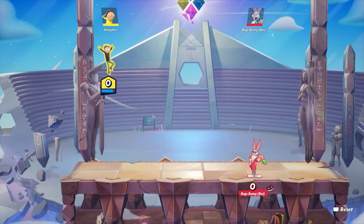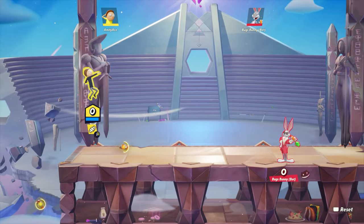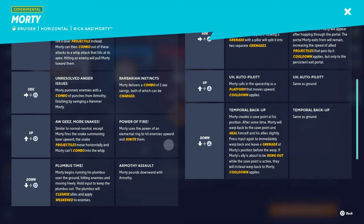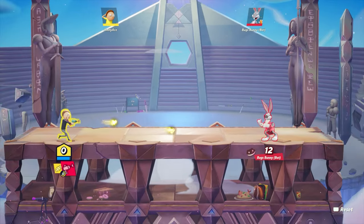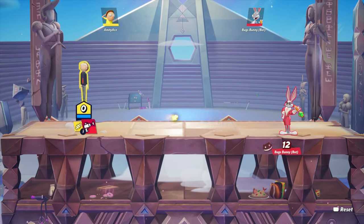Okay so this is Morty. In terms of his move list, I really don't look at the move list — if you guys want, go through this and look at it, but I'm gonna be just trying things out and seeing what I can find. His R1 button is a blaster and it does have a cooldown.